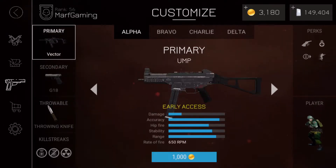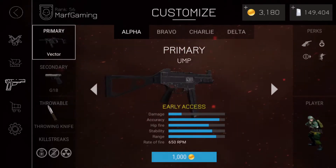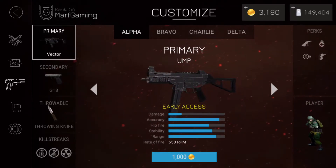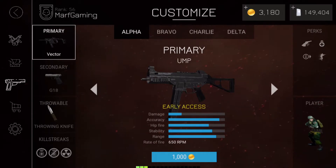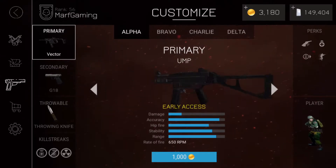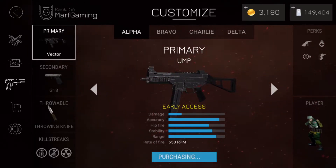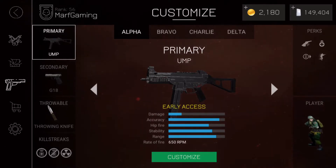But the biggest thing is the UMP, and I'm not sure if this is the UMP9 or the UMP45 — I don't think anybody cares. Just like the M60, it is in early access. This gun is currently in early access for 1000 gold, just like the rest of the early access guns. So I'm going to go ahead and buy it. There we go — it is 1000 gold, which is around $10.